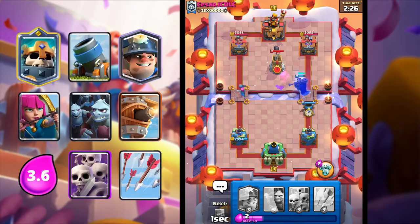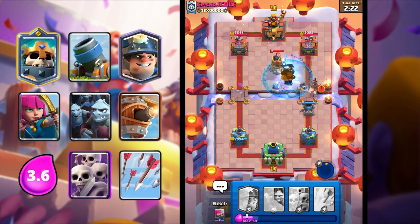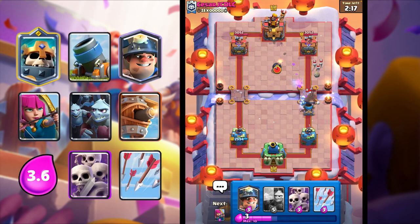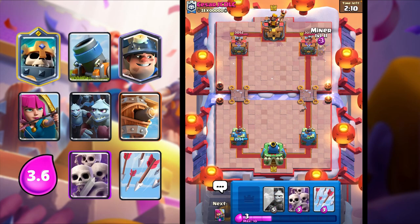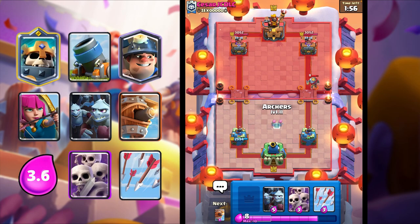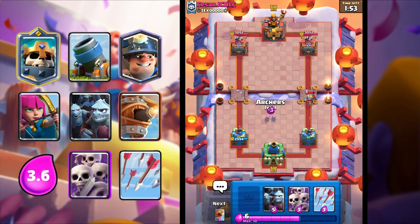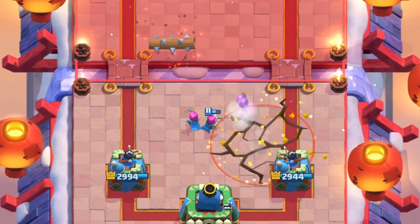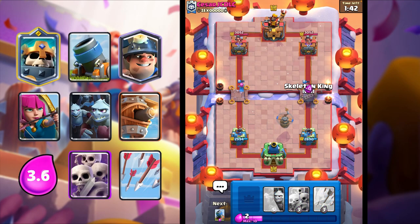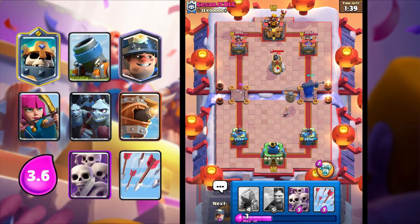I'm going to Mortar here. I'm actually going to activate my Skeleton King ability. We killed the Hog Rider too - that was a really good ability. I'll just Miner. I'll split my Archers here. He goes in for an Earthquake and a Log - so we wasted his 5 elixir on spells while we only used Archers which cost 3.